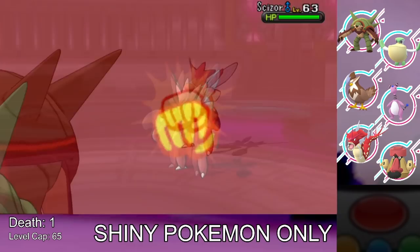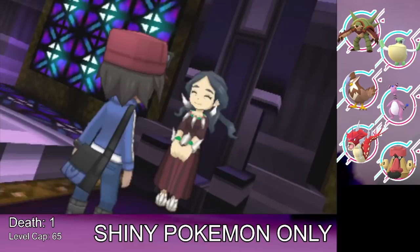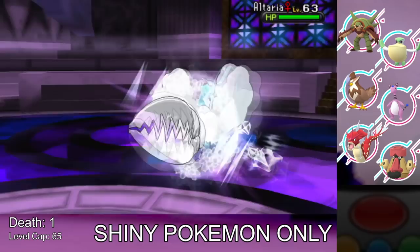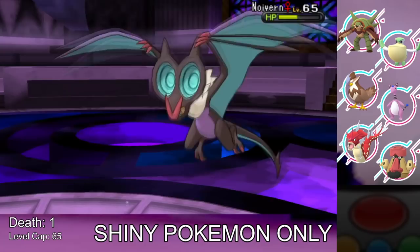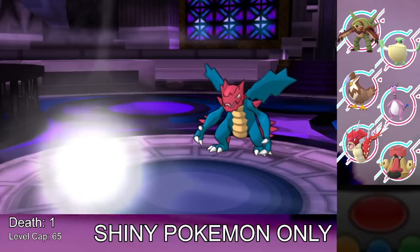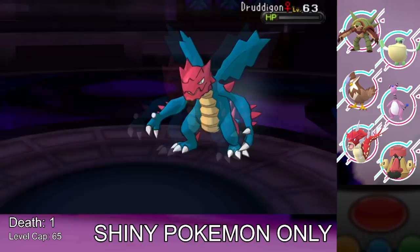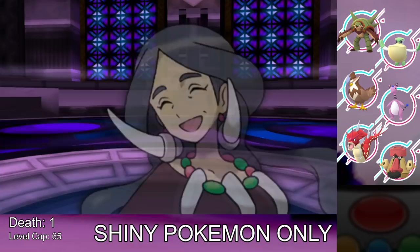Next is the Dragon-type Elite Four member, Drasna. Gyarados Dragon Dances in front of her Dragalge, then uses Ice Fang on her Altaria and Noivern. Dreadnauw — sorry, Dragalge — scares me so I switch to Chesnaught to take hits, then bring in Staraptor. Aerial Ace knocks out the Dragalge and we beat the third Elite Four member.